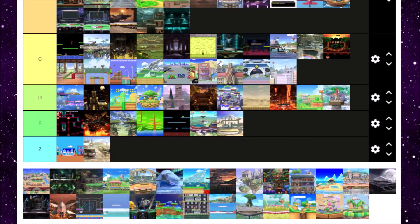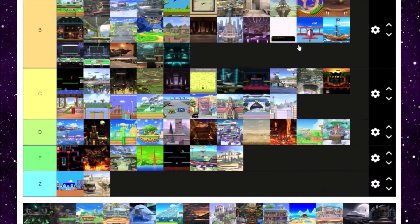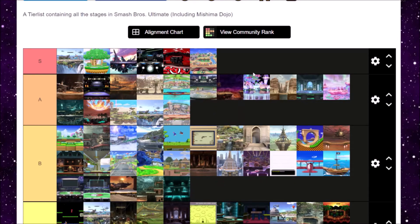And next is Smashville, which is iconic. While I'm here I'll cover Town and City as well — they're basically the same stage. Smashville is more well-known, from Animal Crossing Wild World, while Town and City is based off City Folk. Town and City and Smashville are kind of the same for me. Smashville will be in S tier because it's just widely used in competitive play and it's really iconic. Town and City will go in A tier, just because I like Smashville a little bit more.